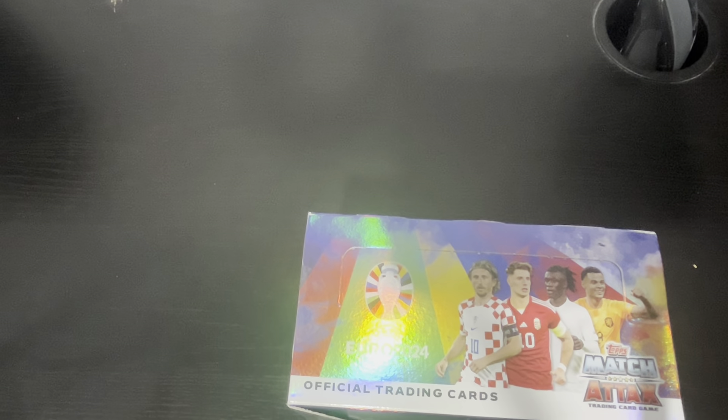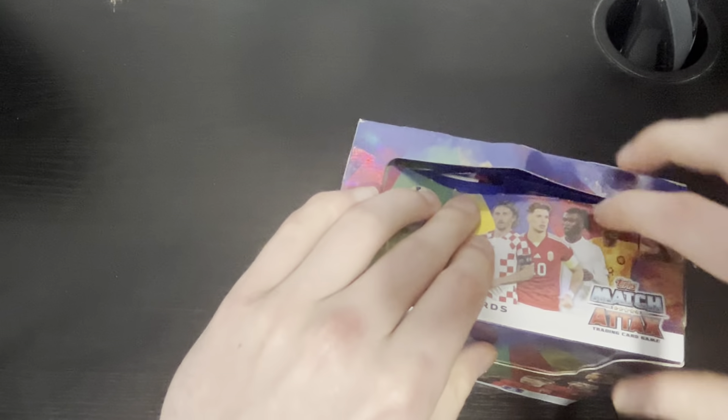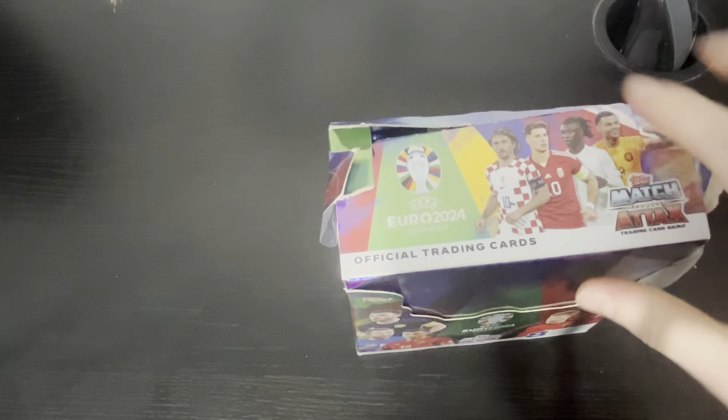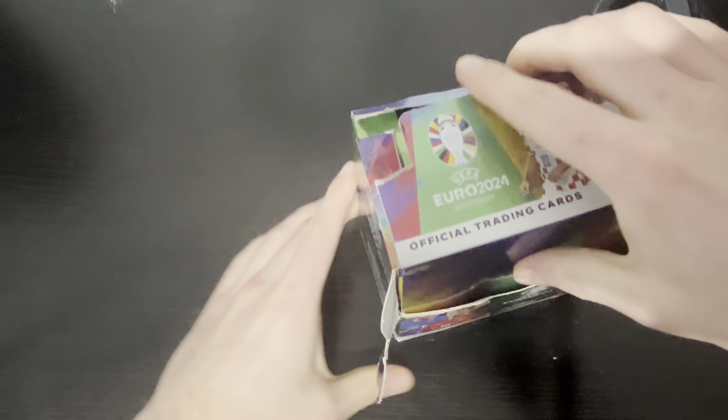We've done a couple of videos on the channel already — I've done some tins and we managed to pull an insane relic card, so go check that out if you haven't seen it yet. Let's go right into this, see what's inside, hopefully get one of the autos — that would be amazing. If not, the black charcoal cards, or the 100 clubs, or maybe even a limited edition. I'm not sure if the limited edition is going to be in boxes. But regardless, let's open this up.